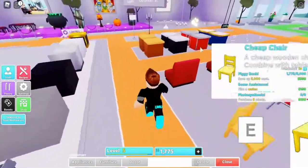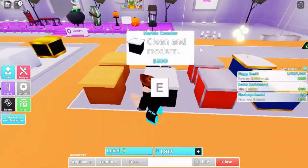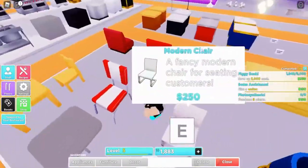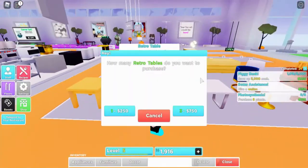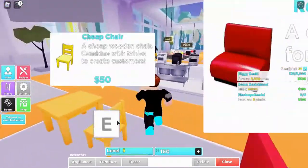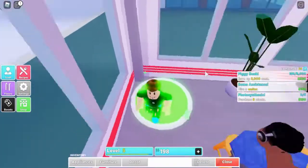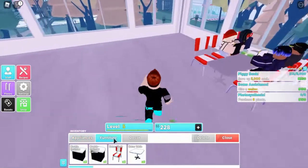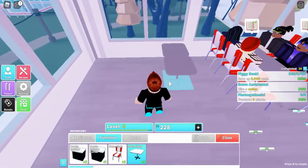First I should buy some more counter, or some more table and chairs - yeah, I should buy more tables. Now let's go to the second floor and place it here, here, and here.